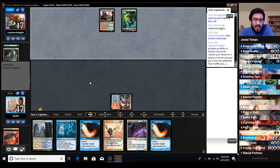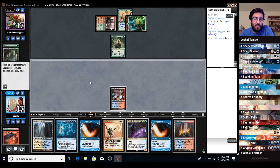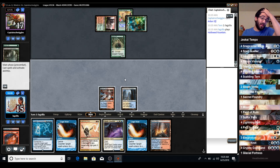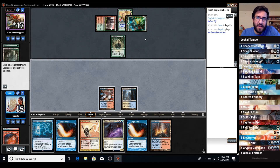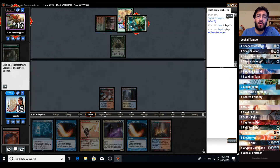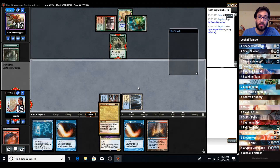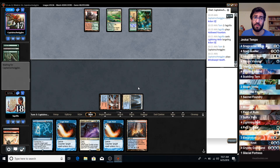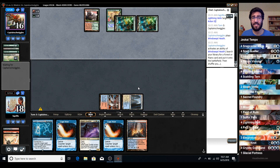Opponent is shocking - I wonder why. Utopia Sprawl - okay. Another Arbor Elf - interesting, interesting. This could be a really bad spot for us. If they have a Blood Moon here, our Logic Knot is dead anyway versus a Blood Moon because they could go pay three for the Blood Moon and untap. So I think our best chance is to just slow them down. They had a pretty good turn two - hopefully they don't have a good turn three. Bloodbraid Elf into something really nasty here would suck.